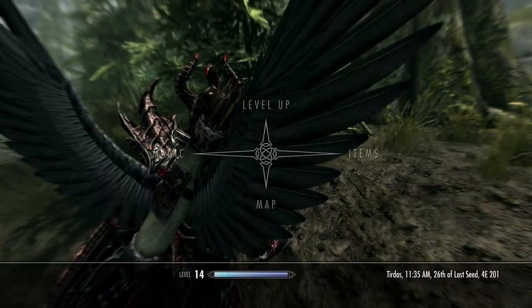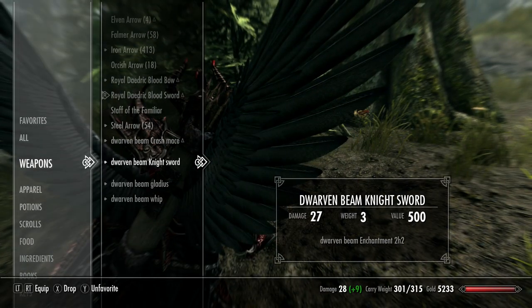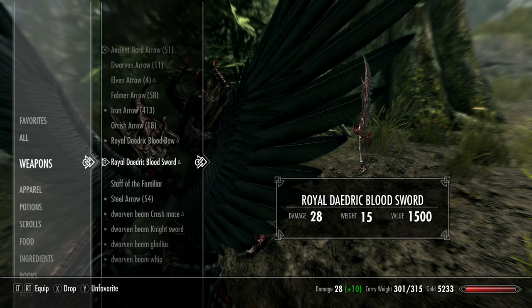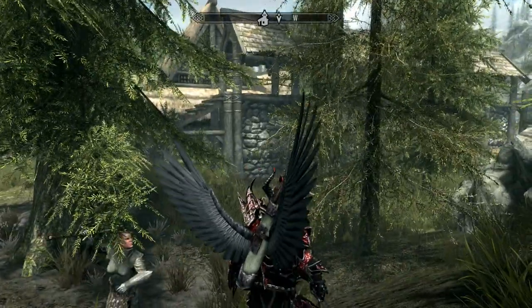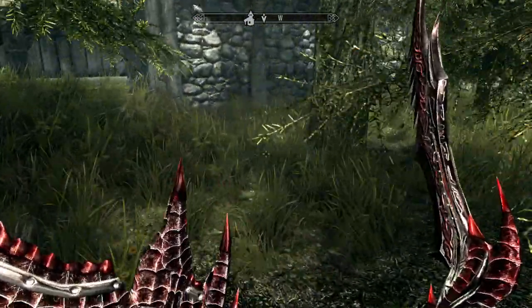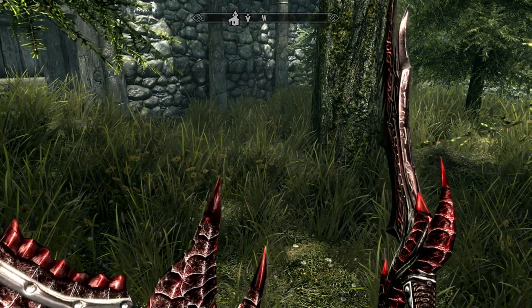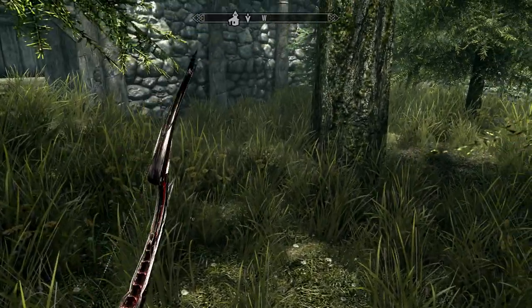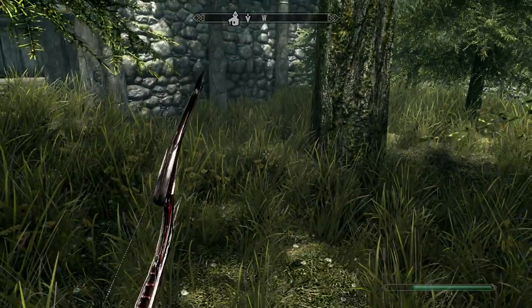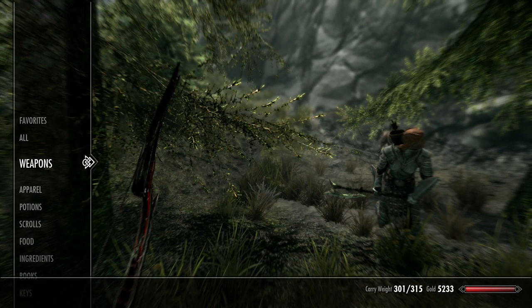He added a bunch of weapons to the mod too. I only made a few here - there's a sword, you can see it right here. Pretty cool, I like the nice red texture to it. And I made a bow too - here's the bow, nice and red. That's just pieces of the Daedric armor mod.